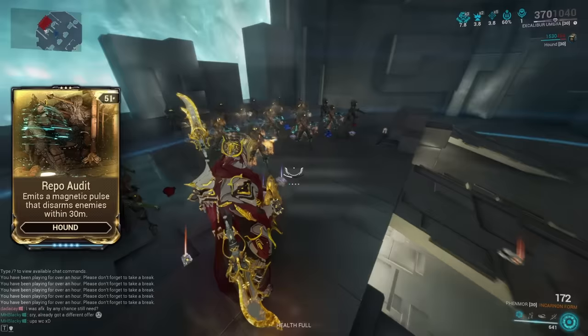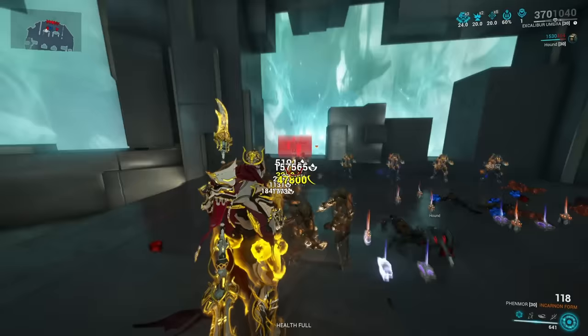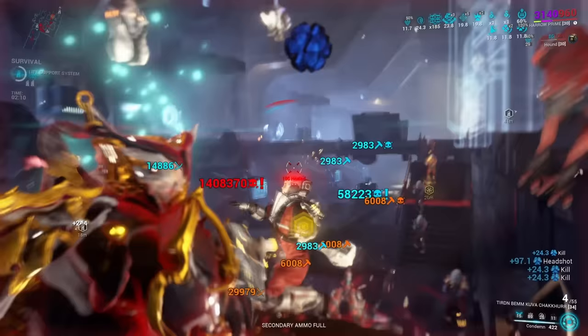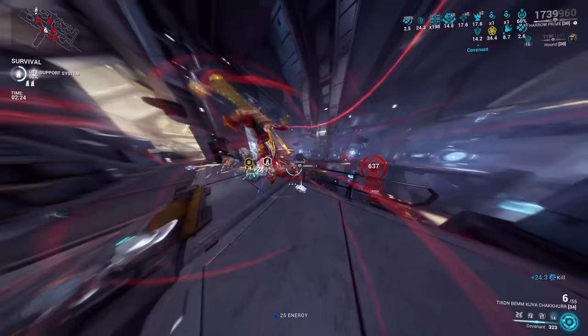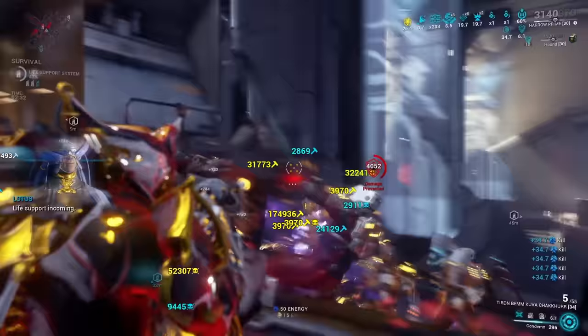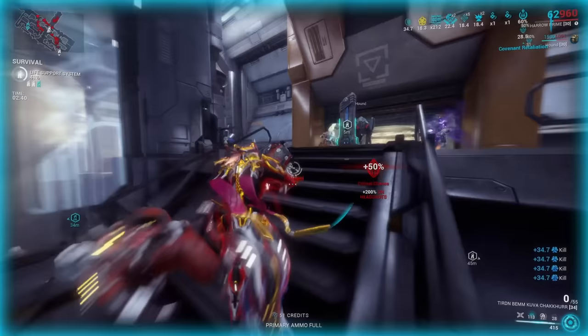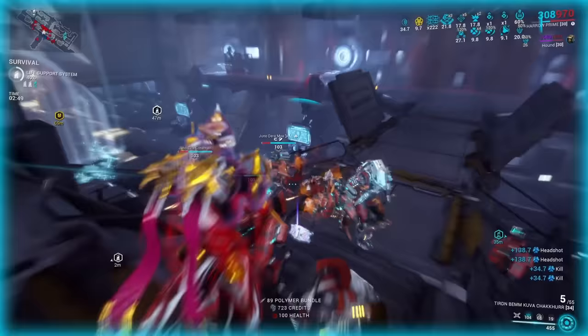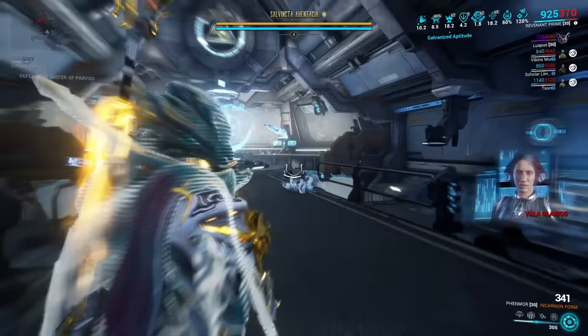The real kicker with the Hound is the other precept mod called Repo Audit. This lets your Hound create a magnetic field with a massive 30-meter radius that completely and permanently disarms all enemies within it. Just imagine a Steel Path mission where none of the enemies can actually shoot you because your Hound constantly drowns them with magnetic pulses. This skill does have a cooldown, but with Manifold Bond, killing enemies affected by three or more status effects reduces cooldowns. With all the status priming going on from the chain lightning, pretty much every enemy will have at least three status effects on them. Not only does this build give you great passive status priming, it also gives you surprising survivability by constantly disarming every enemy in sight. Go out there and hunt a Sister of Parvos to get your hands on one of these as soon as possible.